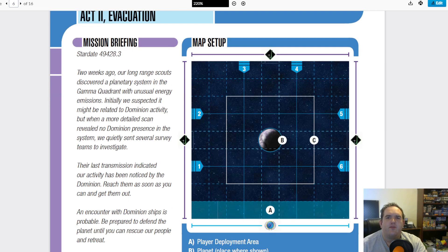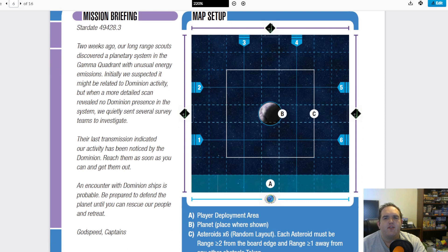Stardate 49428.3. Two weeks ago, our long-range scouts discovered a planetary system in the Gamma Quadrant with unusual energy emissions. Initially, we suspected it might be related to Dominion activity, but when a more detailed scan revealed no Dominion presence in the system, we quietly sent several survey teams to investigate. Their last transmission indicated our activity had been noticed by the Dominion.